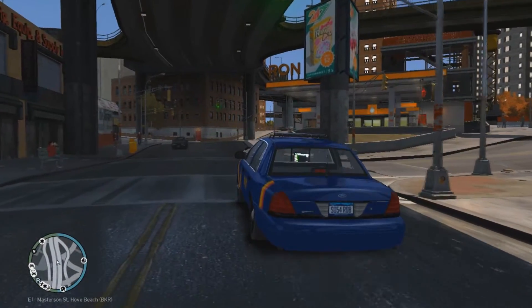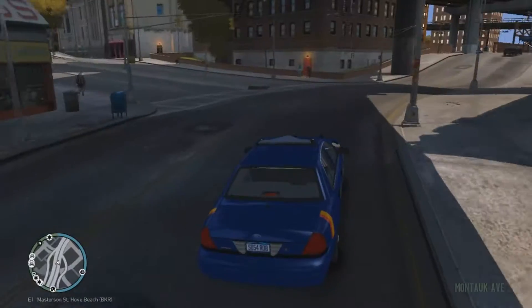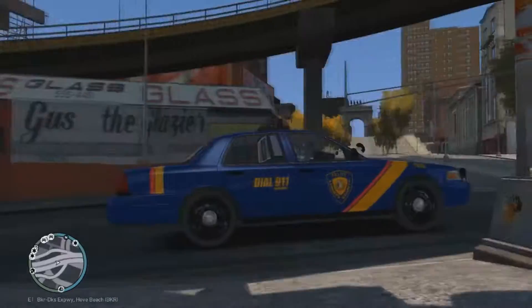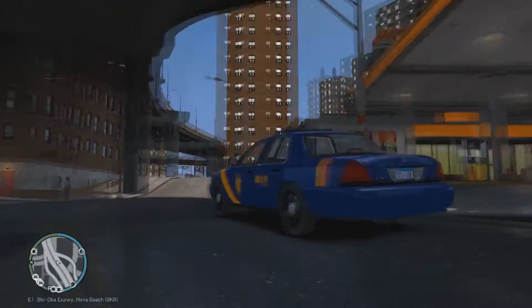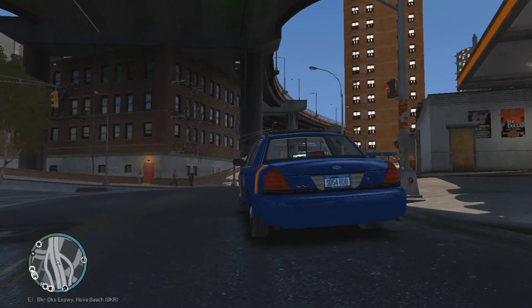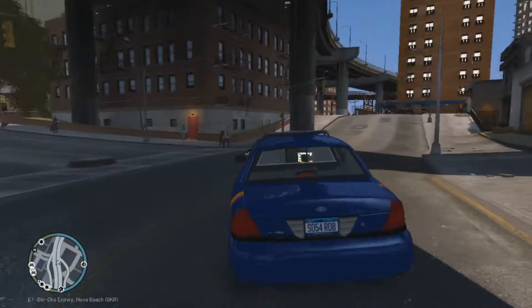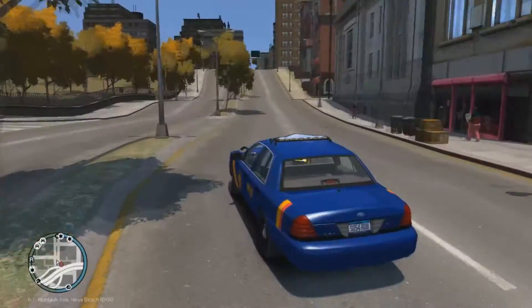Basically we're just gonna be a cop and see if we can clean the streets of Liberty City in our fancy car. I have a car pack — this is the Valor one, the Code Zero vehicles. This is one of their skins that I remade, the whole pack. It's a Crown Victoria, or Crown Vic, or CVPI, whatever you want to call it. We got a skin pack today — it looks pretty cool, pretty badass.